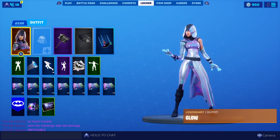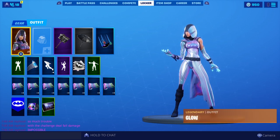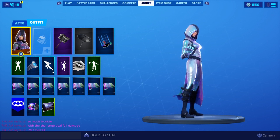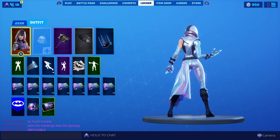Here is the brand new Glow Skin. If you have a Samsung Galaxy phone or a Note phone, what you want to do is download Fortnite through the Samsung Galaxy store. As soon as you download Fortnite through the Samsung Galaxy store, you should be able to go over to your store tab up top, and this skin should be available for purchase or gifting. It does not come with a back bling, but this is the brand new Glow Skin.